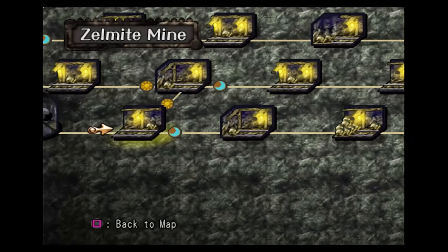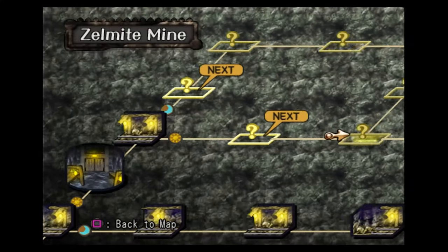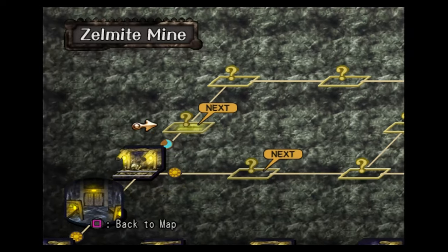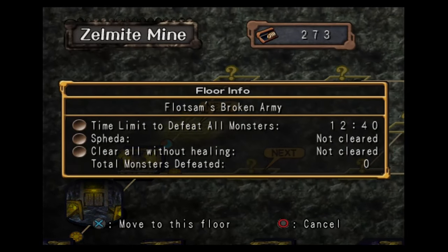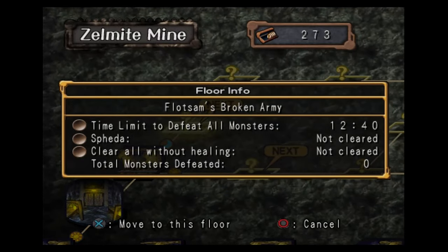Hello everyone, welcome back to part 47 of the Platinum Walkthrough for Dark Cloud 2. In this video, we're going to clear out all these dungeons right here. So this is the hardest ward, and as in what we did in the last episode, we're going to try and get as many medals as we possibly can in our first playthrough. We need to do this within 12 minutes, we need to not heal, and we need to win that speeda. I think that should be very possible. Very doable.